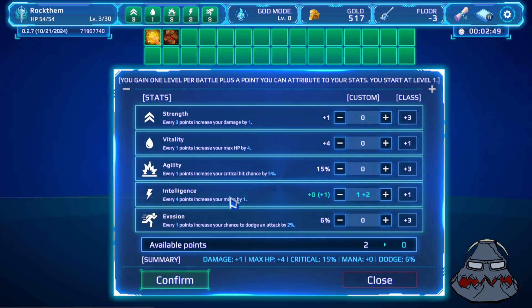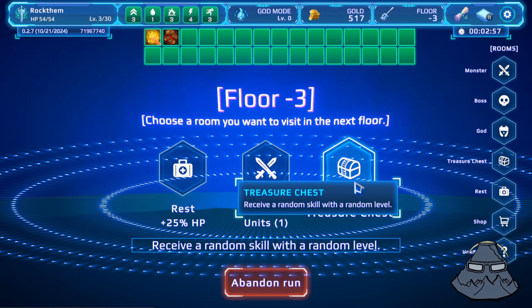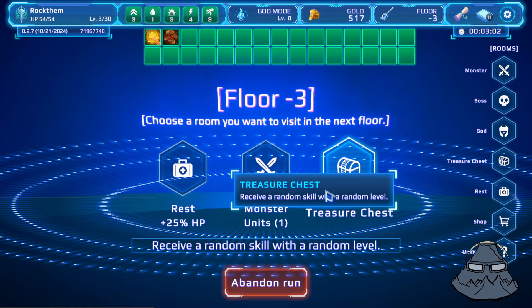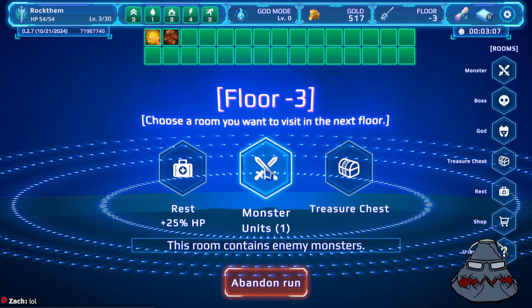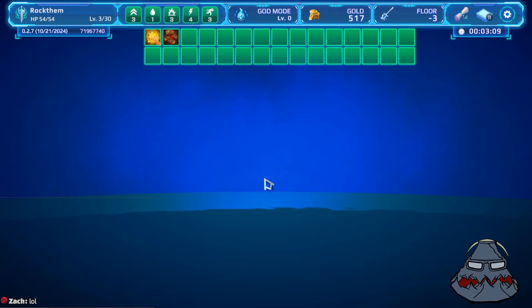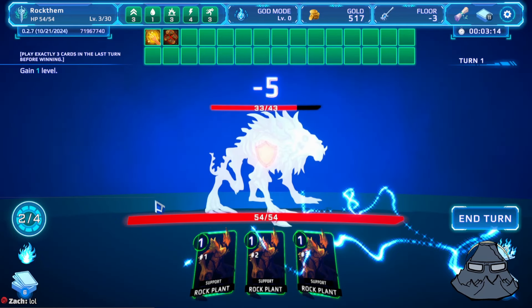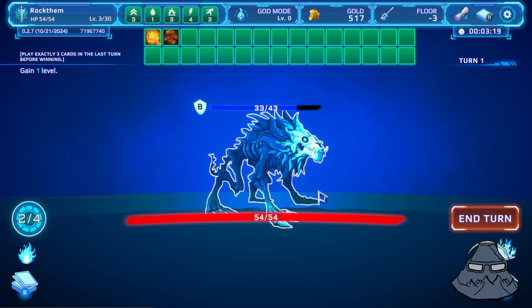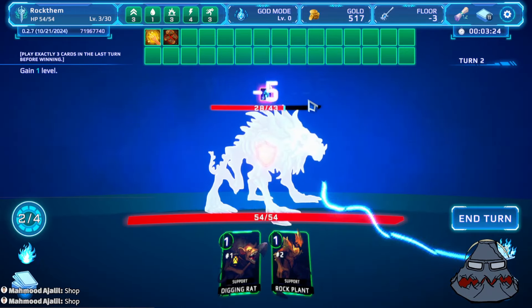I need two points in intelligence, and now I'm going to get that extra mana point. You're going to see that in the next fight we'll have four mana instead of two. Floor three — I could fight the monster or go for a treasure. I'm honestly looking forward to the shop, so we're just going to go for a fight. This guy doesn't do too well as a card himself. Ghost Wolf is based on Chris if I'm not mistaken, and he's a very defensive unit.